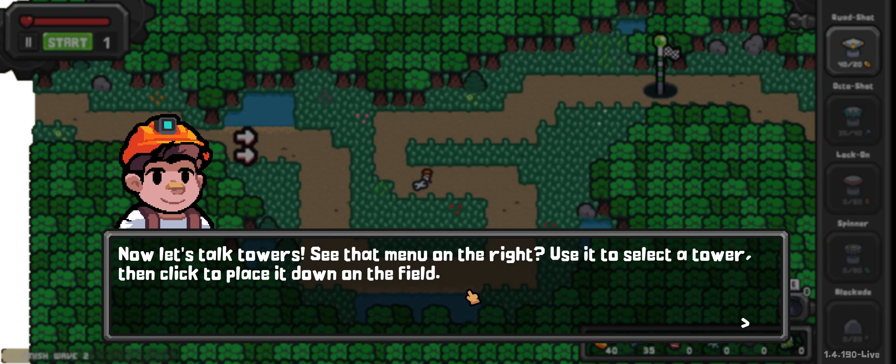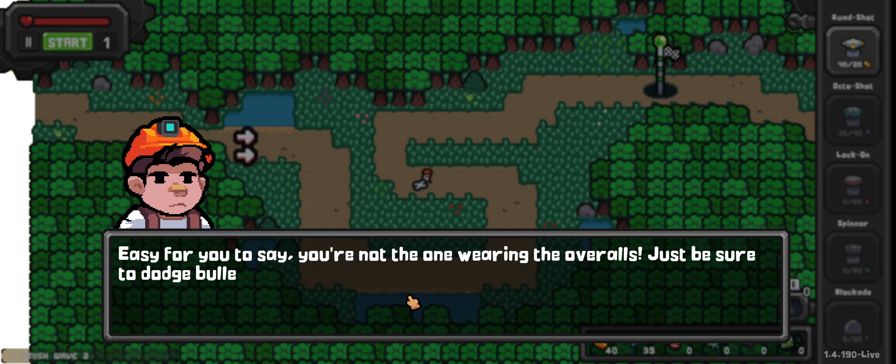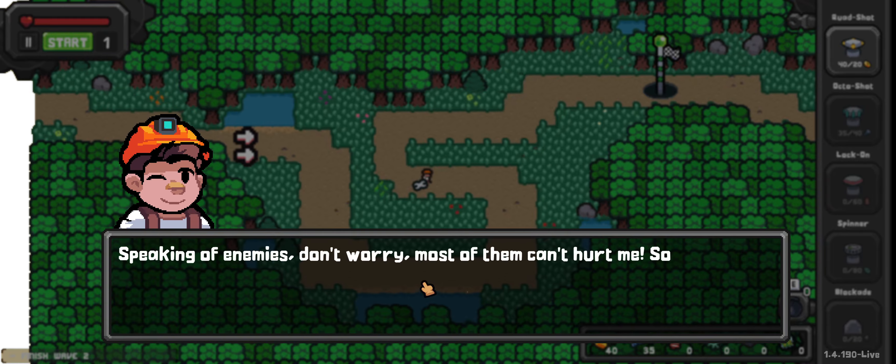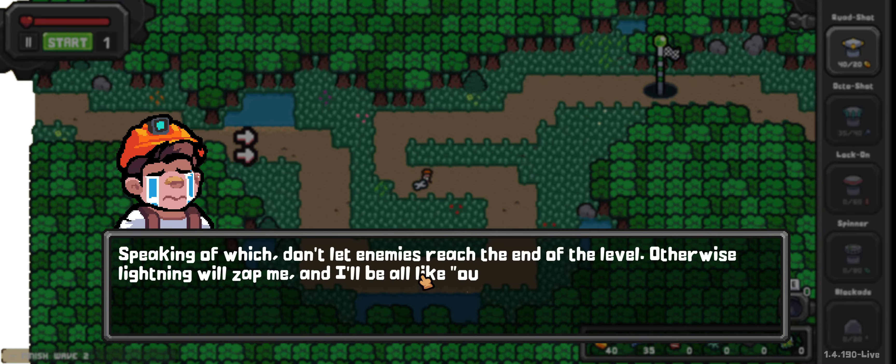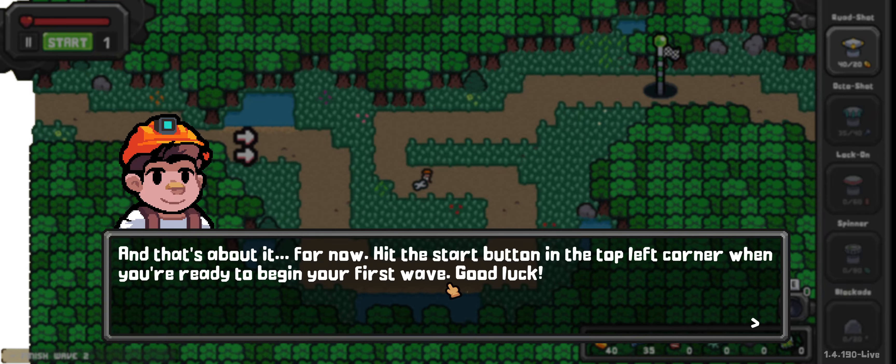Now let's talk towers. See the menu on the right — use it to select a tower and click to place it on the field. During enemy waves the towers will start shooting. But here's the hard part: I can get hit by our own bullets. Just be sure to dodge the bullets as they take down the enemies. Most enemies can't hurt me, so feel free to push them around. Don't let enemies reach the end of the level, otherwise lightning will zap me.